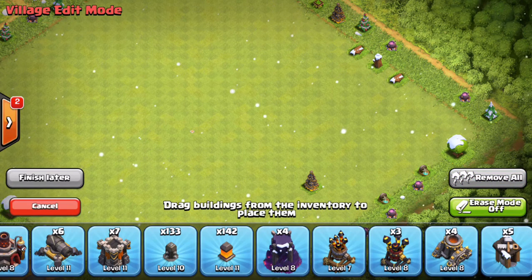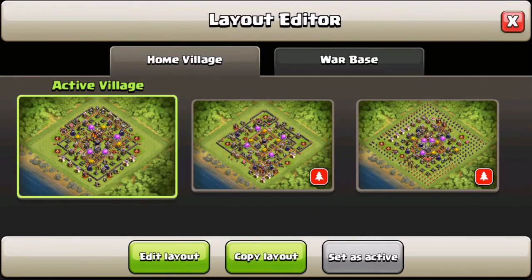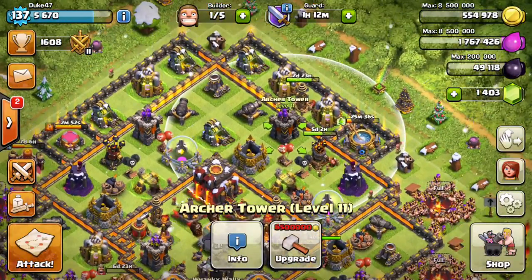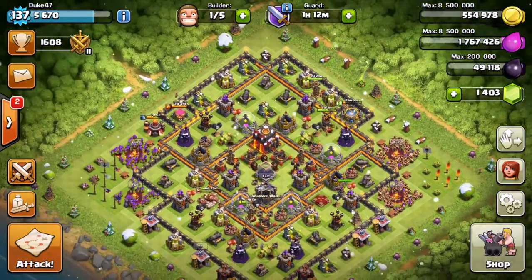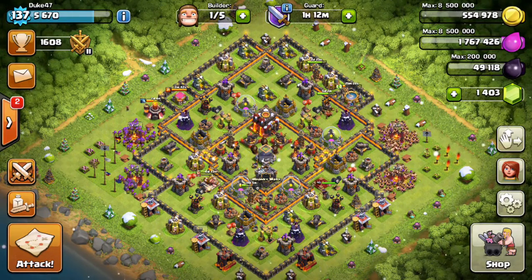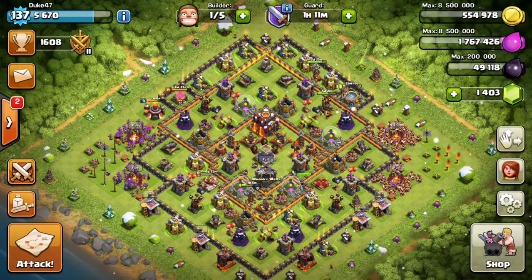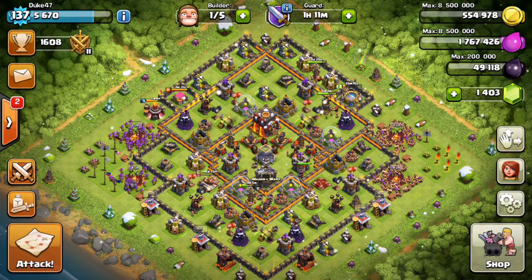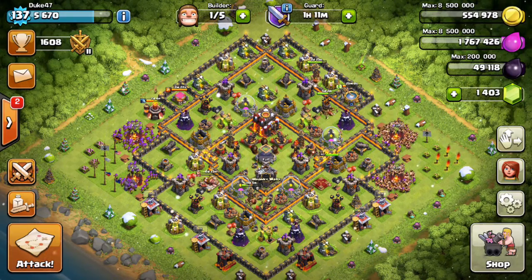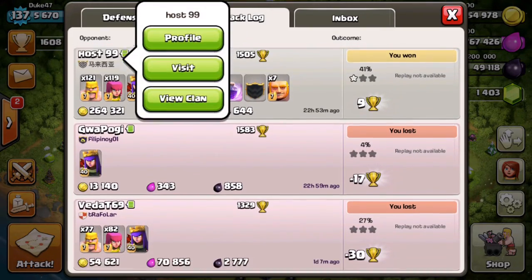Looking at my wall count, I'm at 142 walls — I passed more level 11s and level 10s last week. Looking at upgrades, I don't have much left: two more teslas, then really just archer towers and cannons, and then I'll have a fully maxed town hall 10 and can go to town hall 11 — very exciting. For today, thank you guys for watching. If you think loot is hard to find, I would recommend dropping to around 1,500 trophies. As you can see from my four raids, I'm also getting 4,600 dark elixir raids and 2,700 dark elixir raids — stuff like this makes it so easy to fill up storage.